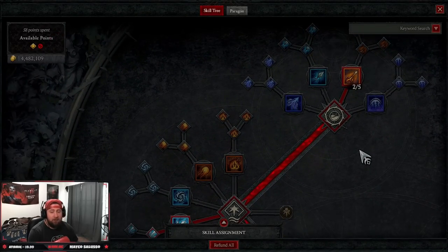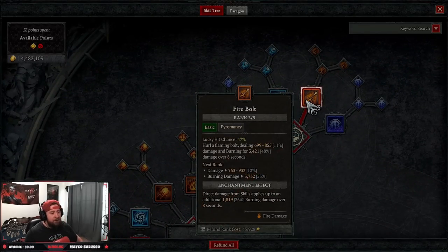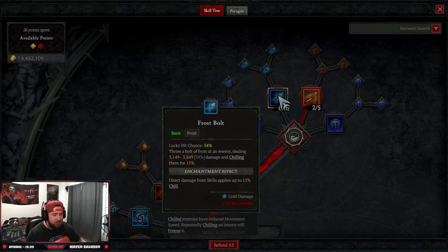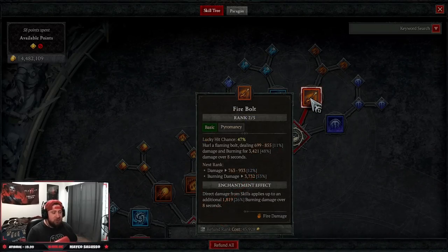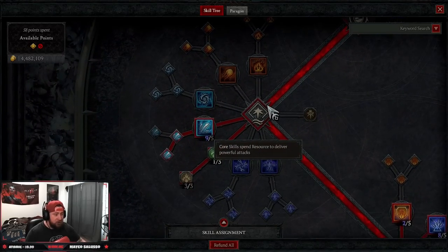The build is pretty self-explanatory. There are going to be a few controversial skills that you'll wonder about, but the build is super strong. We're taking two points into Fire Bolt — you have to take at least one, but you could put the other point anywhere else, whether it's enhanced or Frostbolt. We just need two points to get down into our core skills, and this will also be our first enchantment slot.